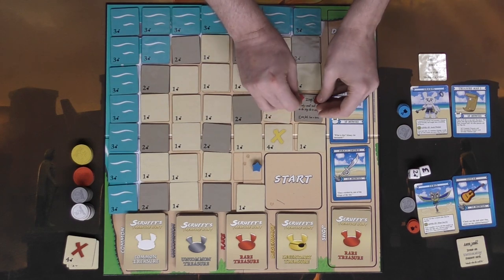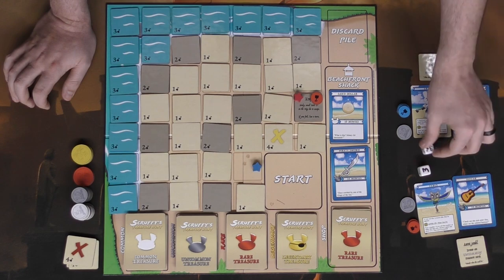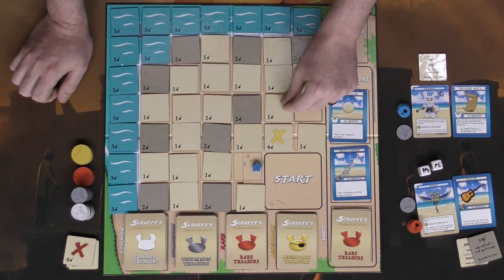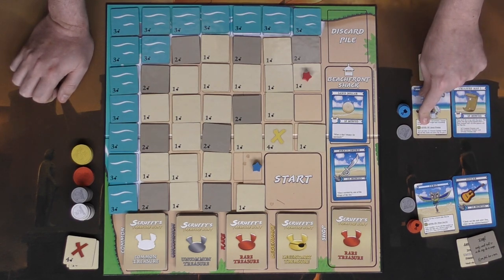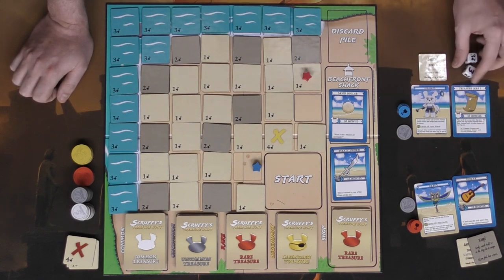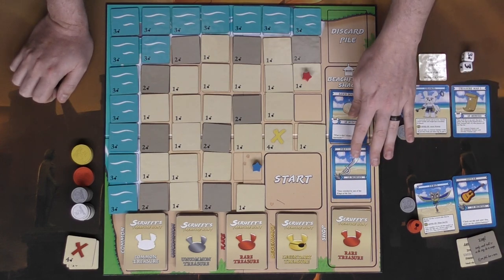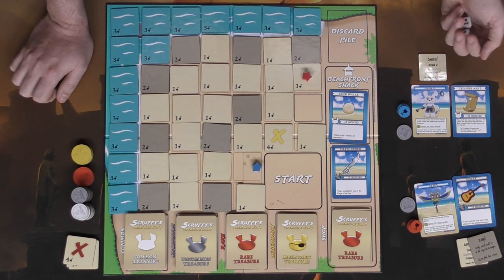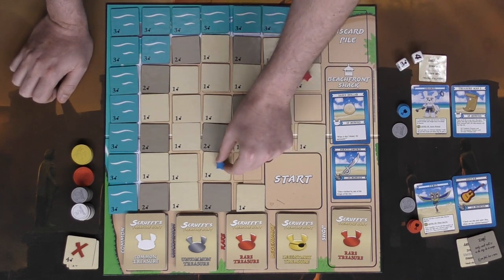Red rolls three and two, moves, places two dig tokens, and flips a tile — it's a trap! Sinking sand: you need to roll two or more on the dig die or lose a turn. Safe — no problem. The tile is discarded and the player moves their last space but has no more digs, so their turn ends. Each character has a level-up ability you can use once you have enough treasure.